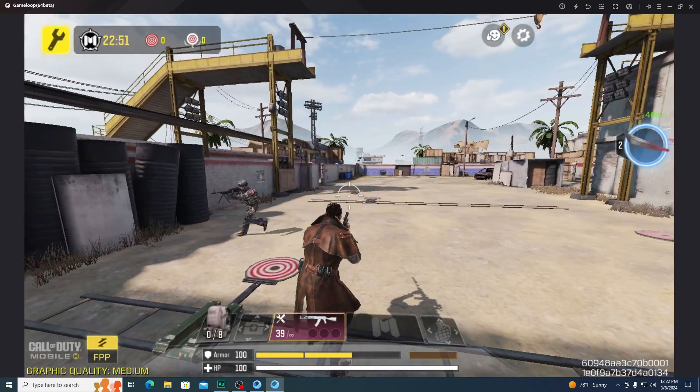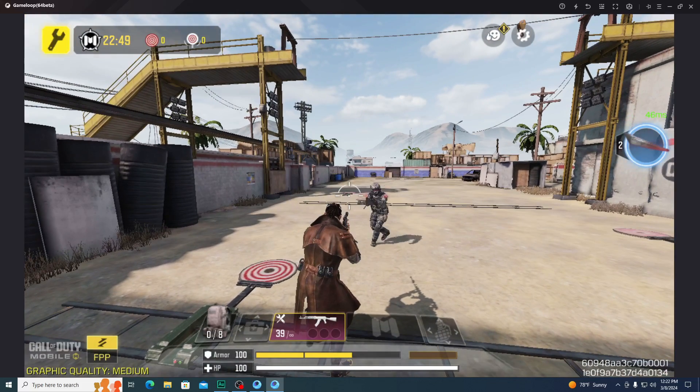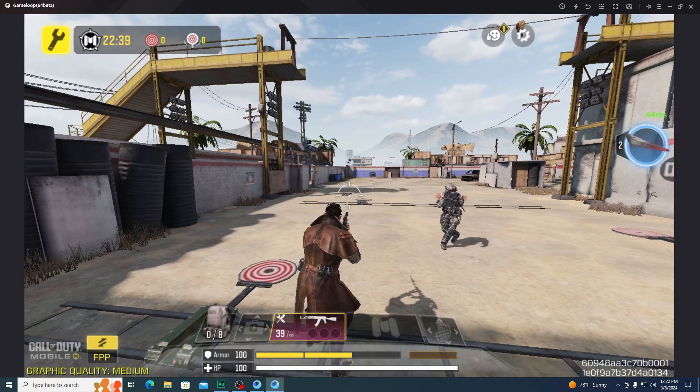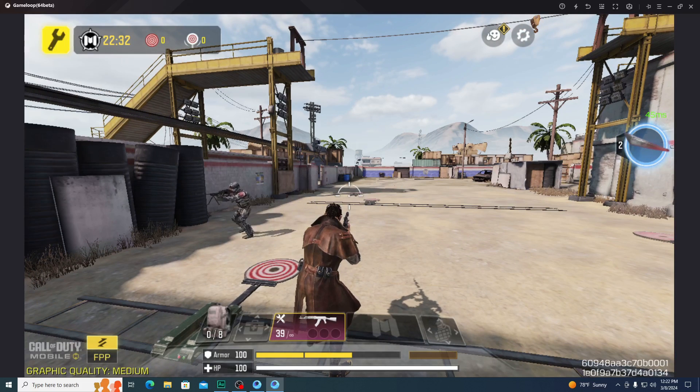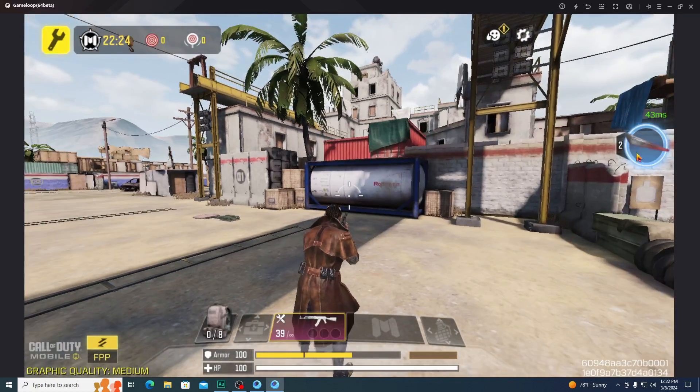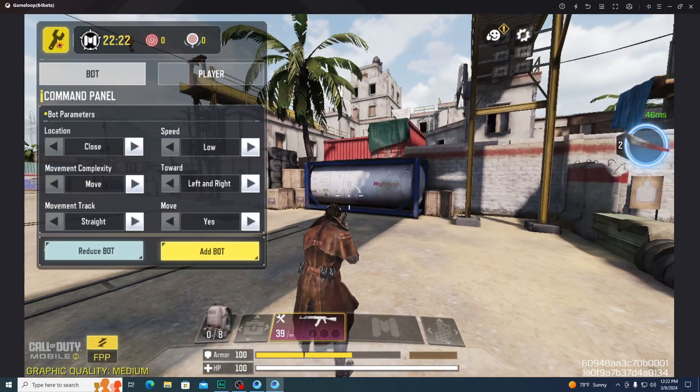Here you can see my aim assist is working. Now I'll show you close range — my aim assist is working and I'm not touching my keyboard and mouse. My aim is automatically tracking down this enemy. You won't get as strong a pull as in Free Fire or other games, but this is Call of Duty. Now I'm going to show you the scope aim assist.